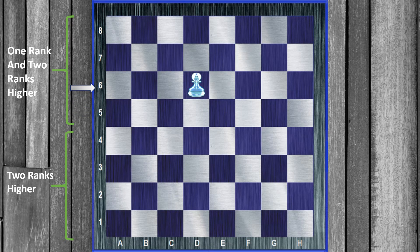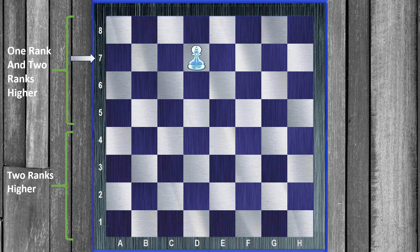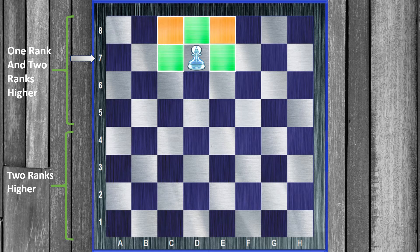And when the pawn moves up the board, the critical squares also move up the board. You can guess: with a pawn on the 7th rank, all the critical squares are right around the pawn. We need our king on one of those squares in order to get a queen.